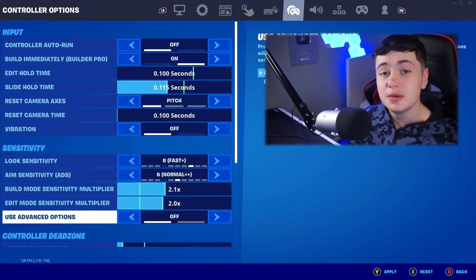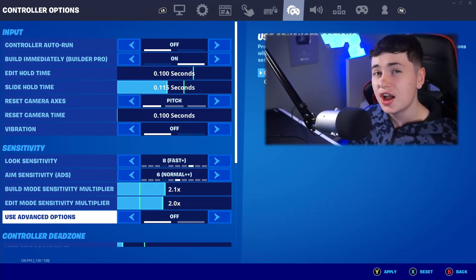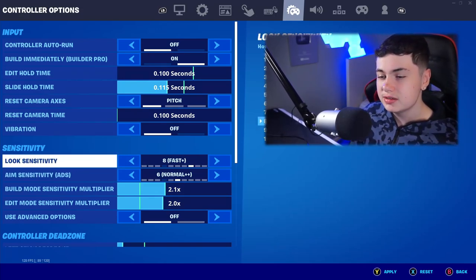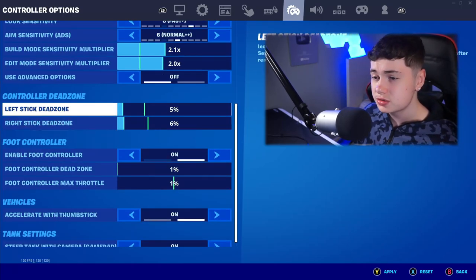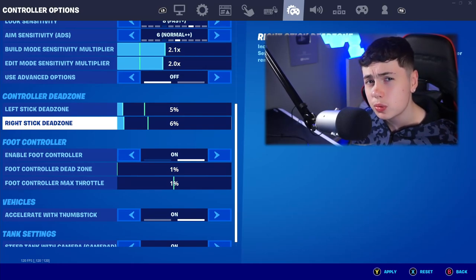This is a very crucial part. Usually you're going to have use advanced options on — I don't want you to. Go to use advanced options and turn it off. Having it on gives you all those extra sensitivity options, but right now you want it off. Once that's off, look sensitivity and aim sensitivity will be ungrayed. Put look sensitivity at 8, aim sensitivity at 6, build mode sensitivity multiplier at 2.1, and edit mode sensitivity multiplier at 2. For controller dead zones: left stick at 5%, right stick dead zone at 6%. You can have the right stick dead zone anywhere between 5% and 10%.